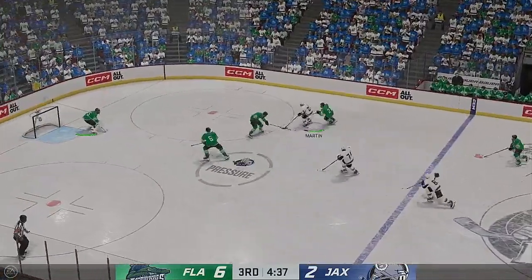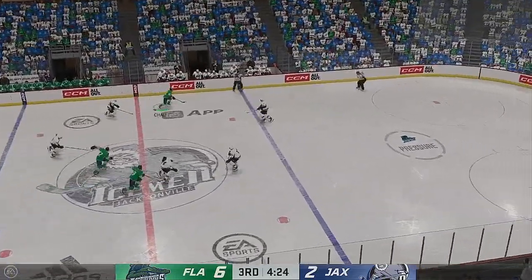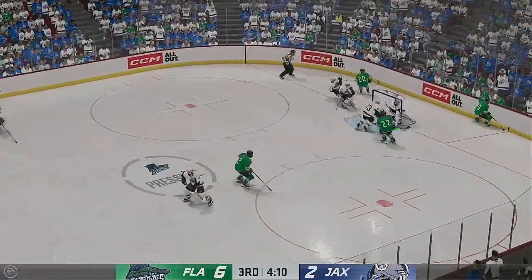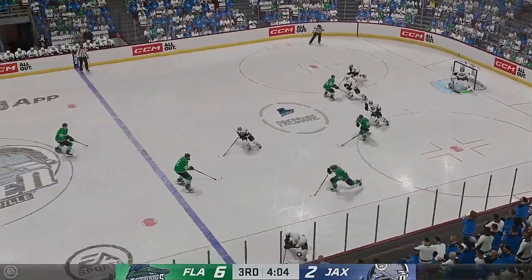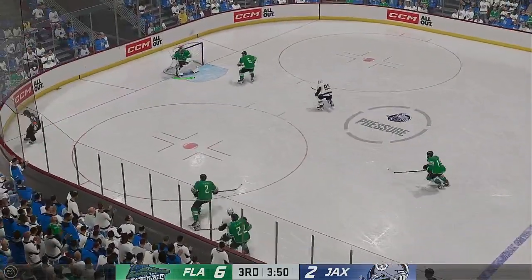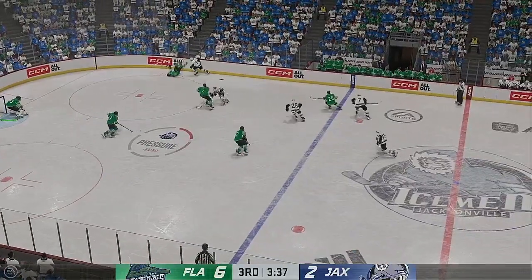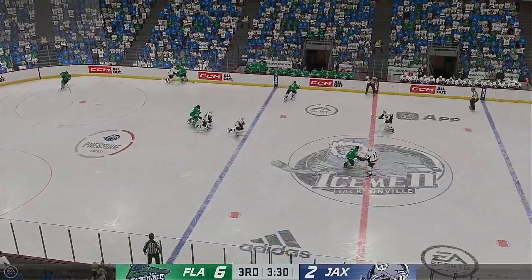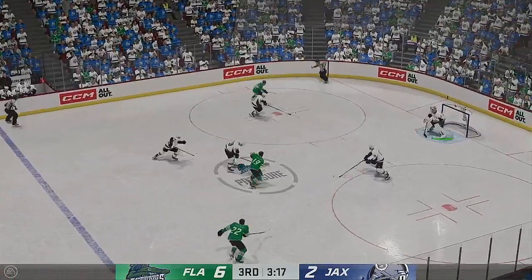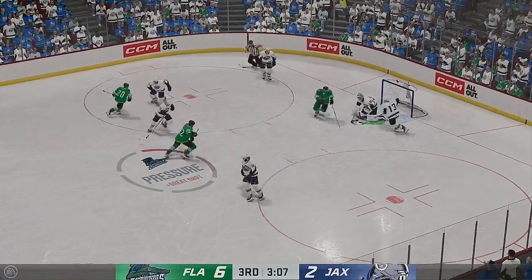Jacksonville's looking to break out. Here they come on the attack! Feeds it down low. Jacksonville's got a hold of it against the wall. The Everblades had it behind the net — one big hit, maybe trying to wear down the opponents here. Florida's got the puck along the wall — can't complete the pass as it goes off a stick.